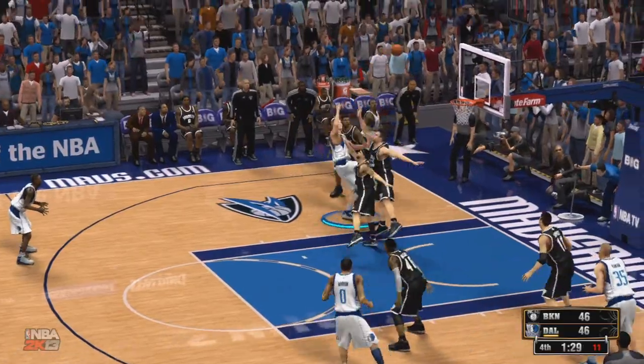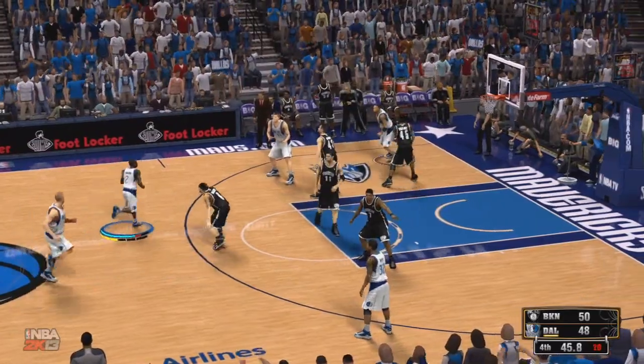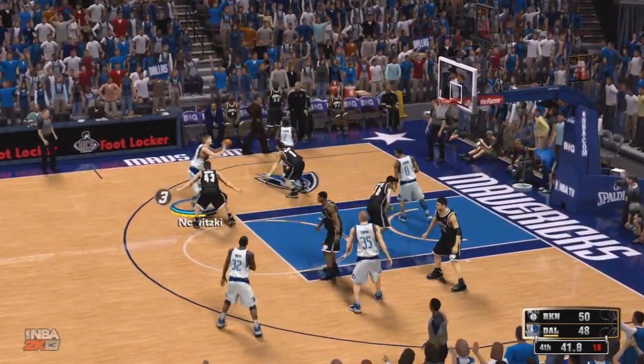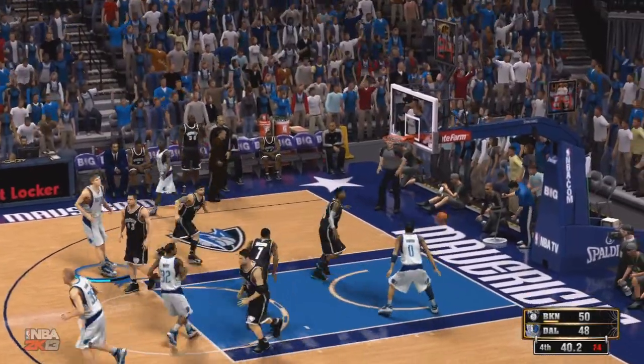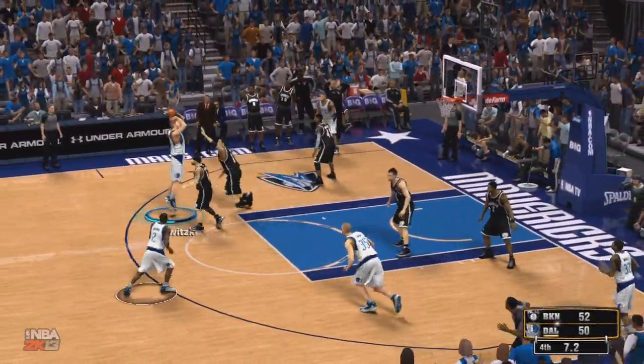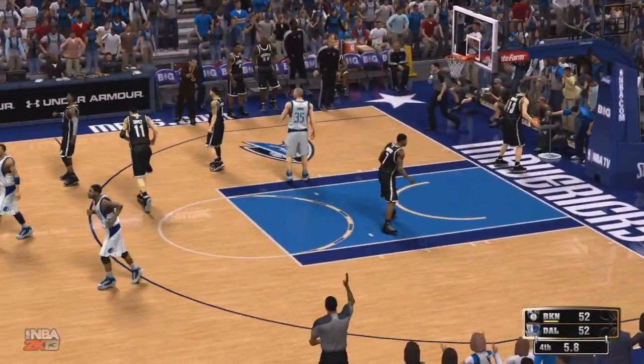He's better on defense, in fact. Look at that jump shot — that one-step fadeaway jump shot. They've implemented that into the MyCareer mode now. It's called the one-step, and you can fade back just like Dirk. They should be calling it the Dirk, because that's what it is. It's the Dirk step-back fade that everyone knows and loves, and it is so freaking good in this game.